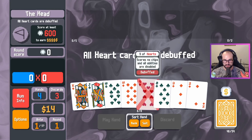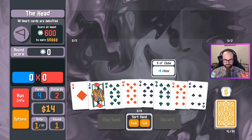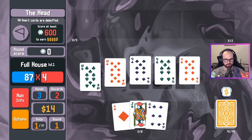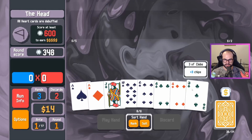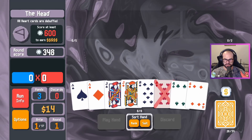We've got two tens. Hearts are debuffed. We have more jacks, so let's get rid of the king. We've got to go absolutely crazy here. If I lose again, I'm absolutely going to lose my marbles.